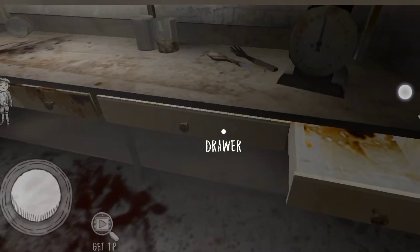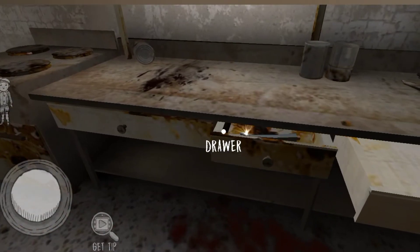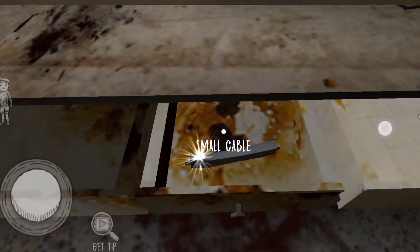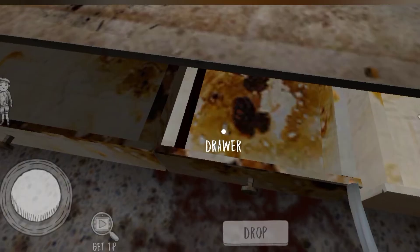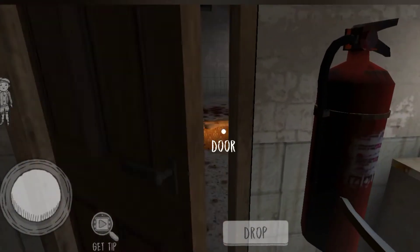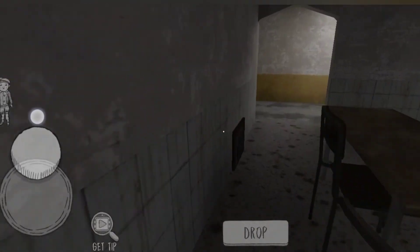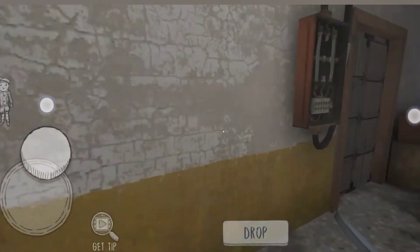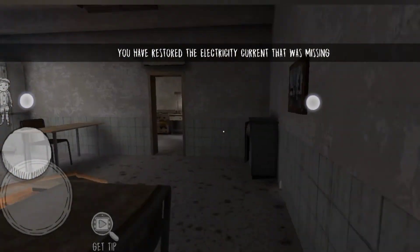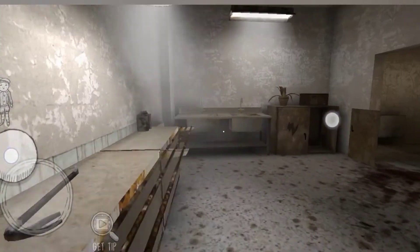First drawer is not. Second drawer is not. Third drawer is not. There is a small cable in the 4th drawer. Let's restore the current store. Let's go to that place. If you want to get an extreme level, please tell in the comments — how do you get to the level? How do you get to the experience?